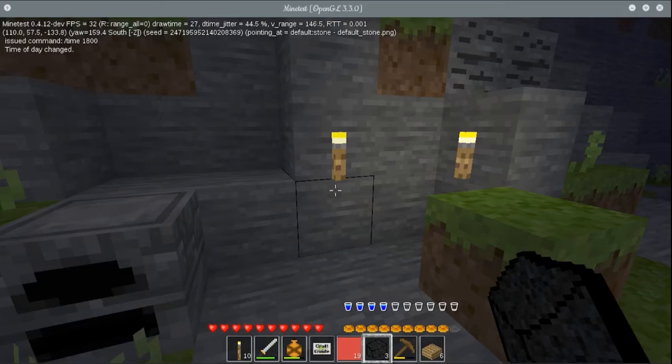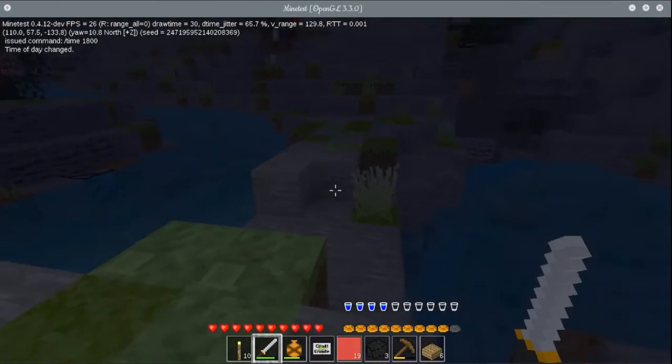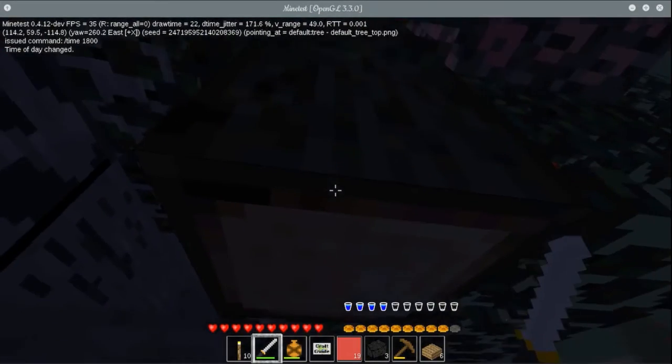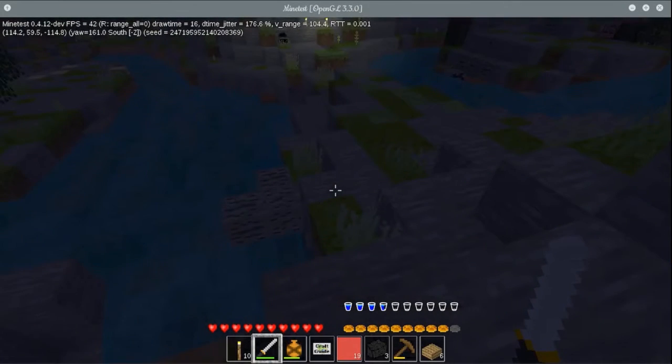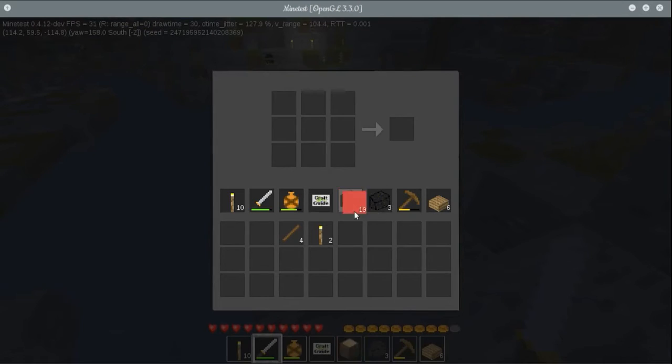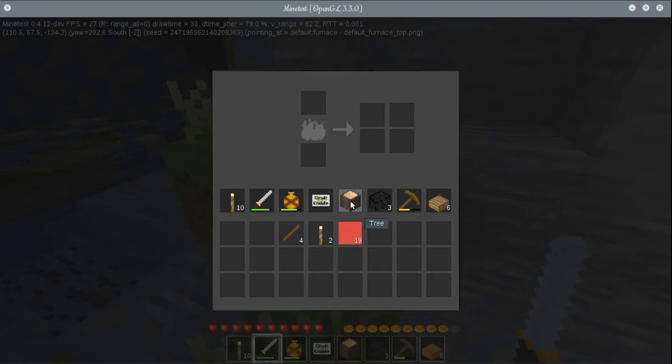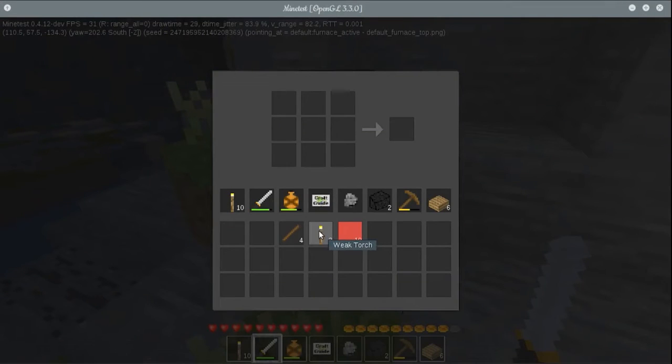You can also use charcoal. Let me grab another chunk of wood and run back over to the furnace to make a lump of charcoal. Then we can take a weak torch and a piece of charcoal to make a strong torch. You do start with strong torches - I may change that to weak torches and I may change that quantity, I'm not sure yet.